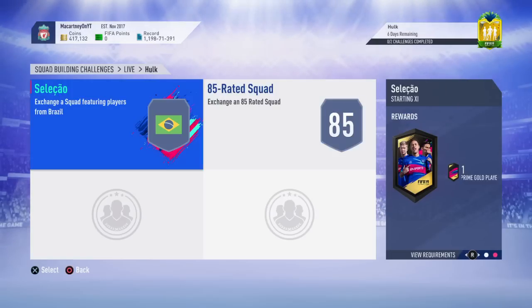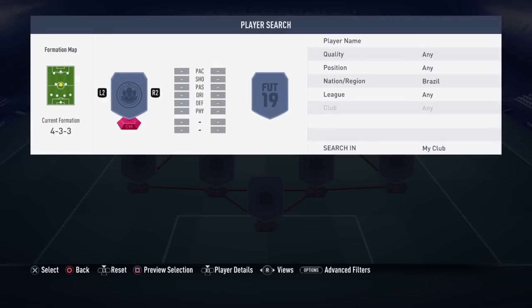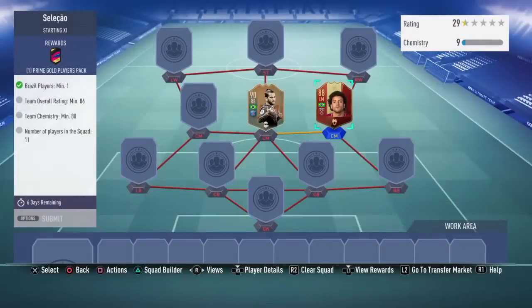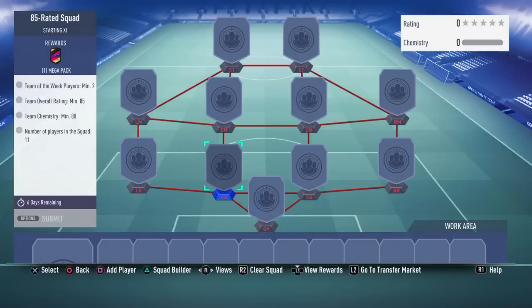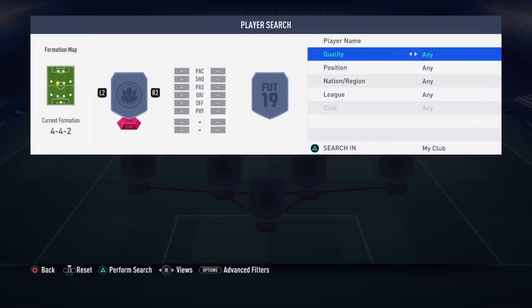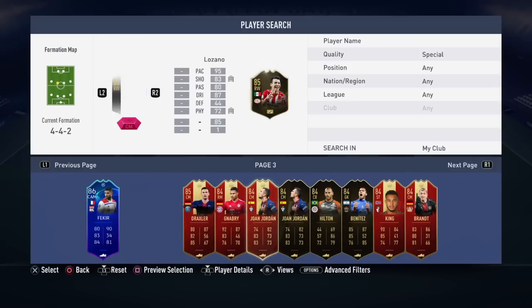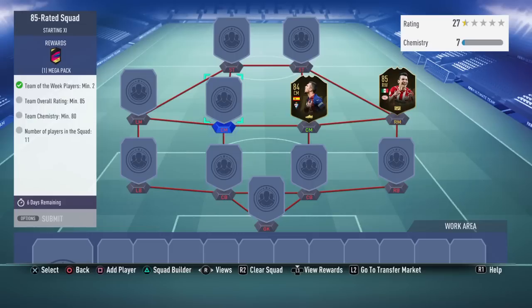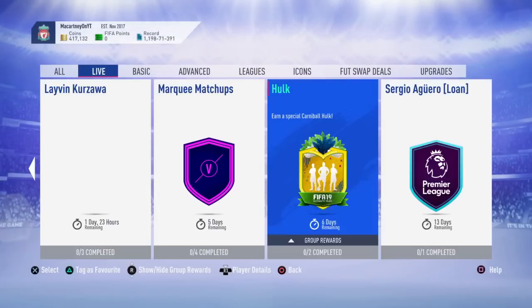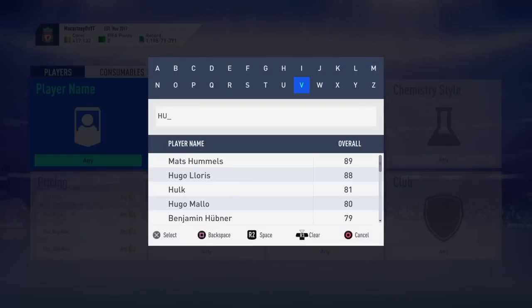That pack return is decent. The 86-rated squad with a Brazilian — literally any Brazilian you have in your club, like Dani Alves or a red Felipe Anderson — is going to cost you about 130,000 coins, which is quite expensive. The 85-rated squad with two informs — you'll need two fairly high-rated informs since it's an 85-rated squad, for example two Lozano informs — is going to cost about 80k on top. So overall it's going to cost you about 250,000 coins for this Hulk card, which is very good in my opinion for an 87-rated Carniball Hulk.